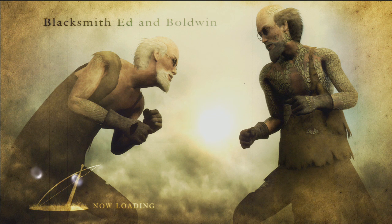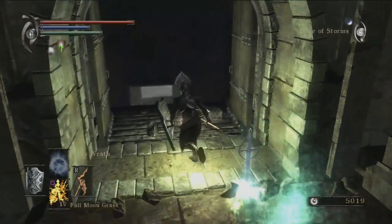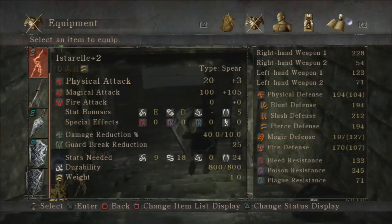In this video, I'm going to be using the Easter Elf, and it is considerably stronger. I think it's like maybe 10 points stronger than last time, because I have taken it to plus 2, and it is now a scaling weapon with magic.